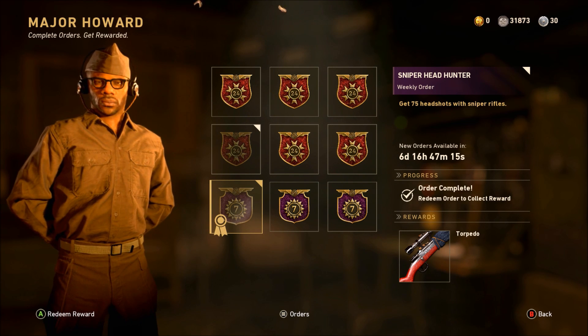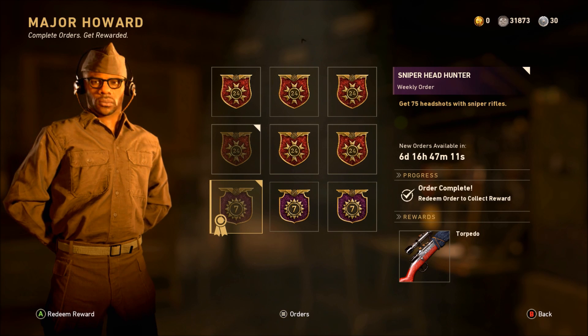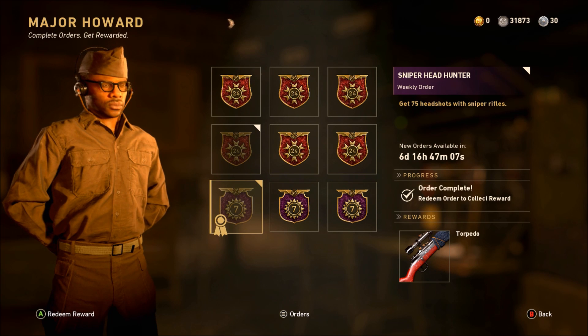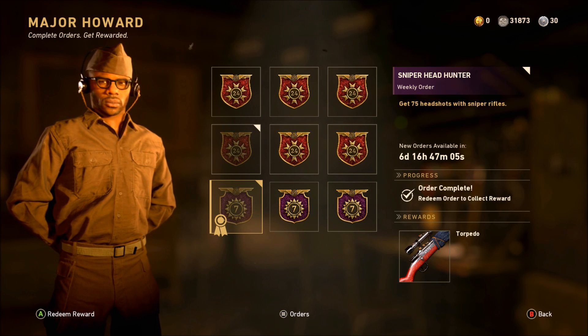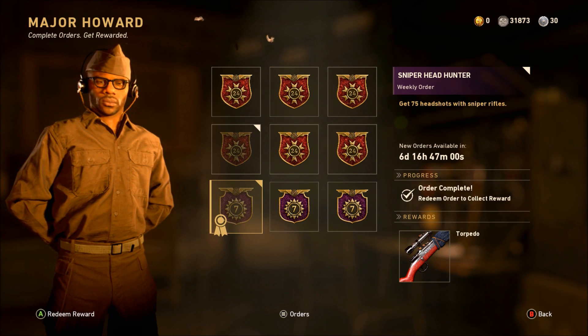You do get it for free, which is pretty awesome. You have six days and 16 hours if you haven't completed it yet. I'm going to hurry up and redeem this reward because getting 75 headshots with a sniper was actually pretty simple — it only took me a few games.